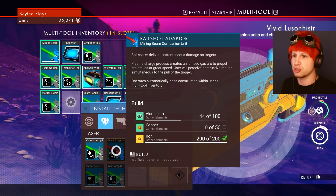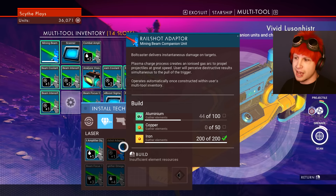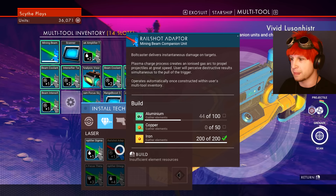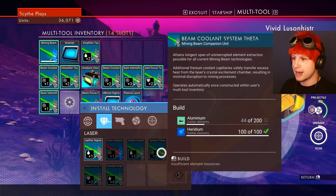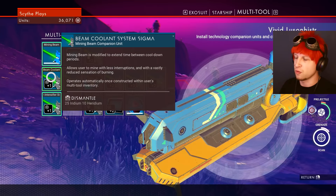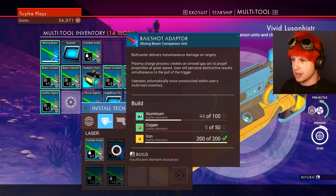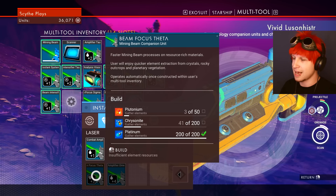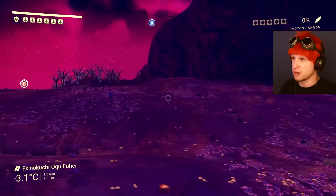Pretty much what this upgrade seems to do is eliminate the short amount of time that our laser takes to get to its target — it makes it instant as soon as we pull the trigger. That in the long run would end up being worthwhile. But personally I'd really want the coolant system. We could get rid of this level one coolant system and put this other one in. So we need more aluminium — a lot more. And then we need chrysanite, which hopefully this planet ends up having.